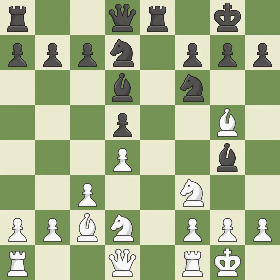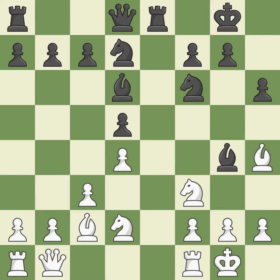This develops a knight from its starting square, activating it. This develops a queen off its starting square, getting it into the action. This threatens to win a pawn. A pawn kicks the opposing bishop, forcing it to move or risk being captured. The bishop is now in a secure position.